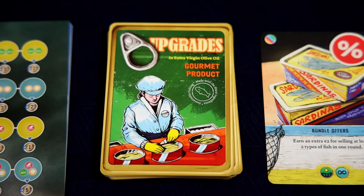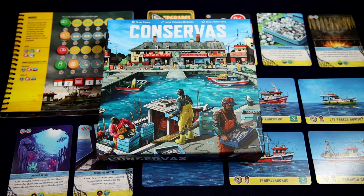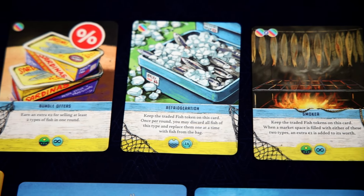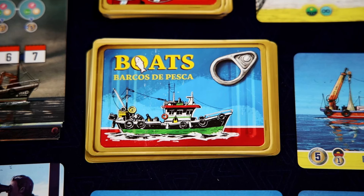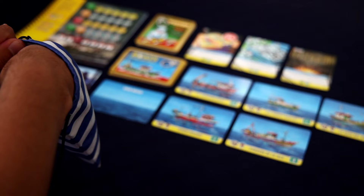Hello everybody, welcome to Totally Tabled. My name is Shaggy, and today I'm doing a full playthrough of Conservas. In this solo-only board game, you play as the owner of a small tinning company off the coast of Spain that makes the best Conservas, which are like high-end canned fish delicacies.